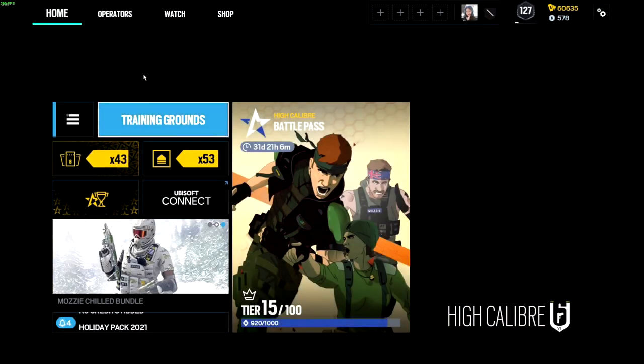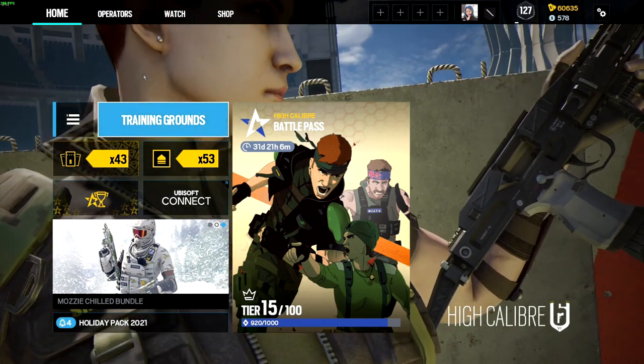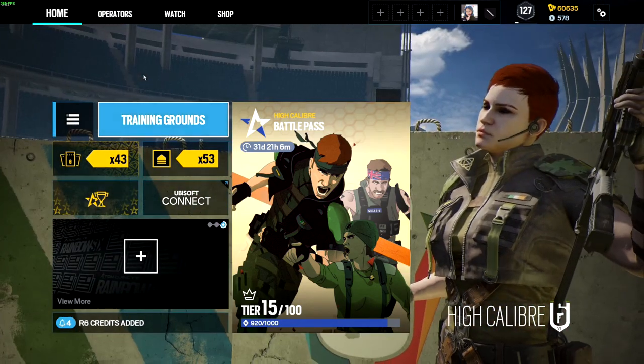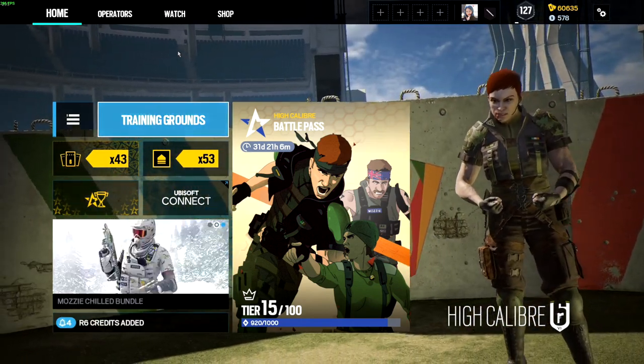Hey, what's going on guys, it's me your boy Yumacombe, welcome back to a brand new video. Today I'm going to be showing you how to get the Smoke and Pulse set in Rainbow Six Siege from Rainbow Six Extraction, so let's jump straight into the video.